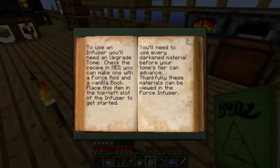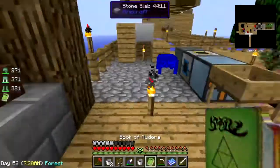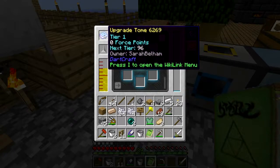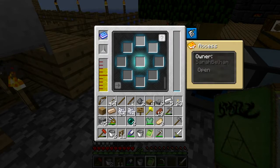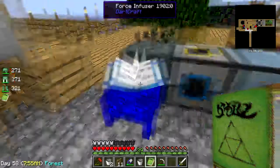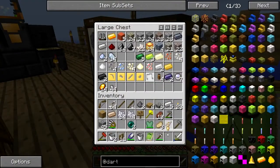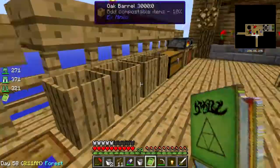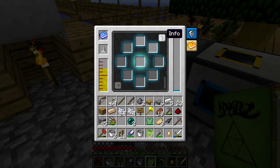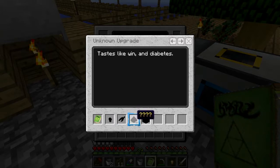Now how do we use the upgrade tome once we have it? Place this item in the top left slot of the infuser to get started. The top left slot - I'm guessing would be right there. I'm guessing that's a force nugget, that's a claw, that's probably gunpowder, no telling what that is. I've got a claw, I've got a force nugget. I'll try redstone. There's no telling what the block is. Small fragment of force - tastes like wind and diabetes sugar - and a force log.